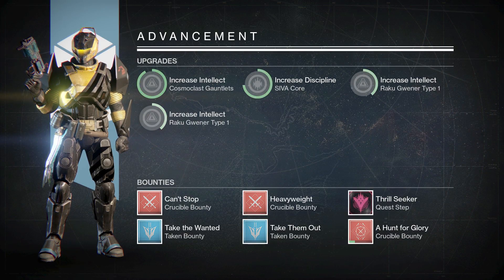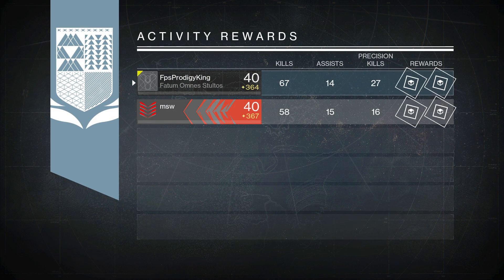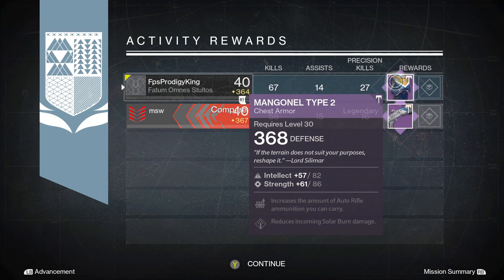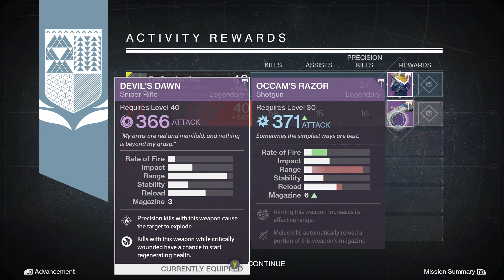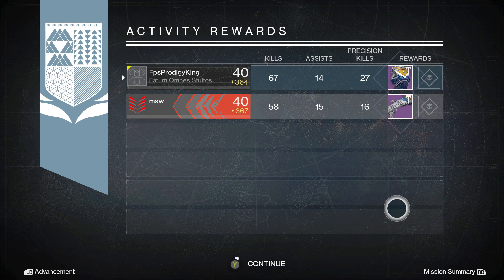For week two loot on my Titan, we get a Magnol Type 2 Titan Chest Piece. This Chest Piece is better than the one I had, but just slightly so. I was kind of pissed about that. So yeah, let's move on to some Tower Loot.